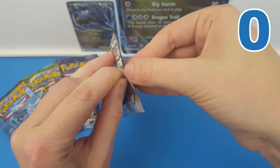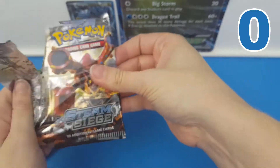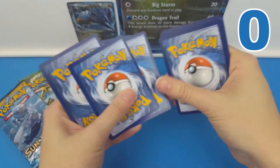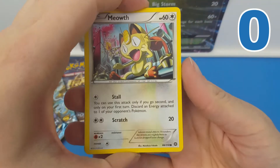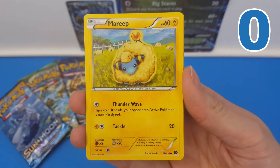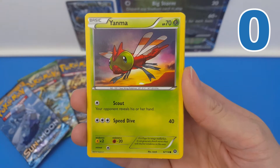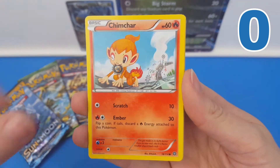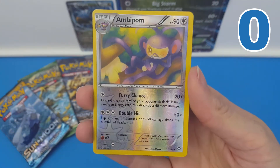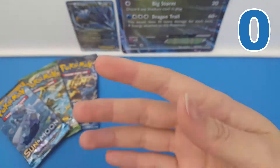So let's go with Steam Siege first. Steam Siege has been pretty good to me previously for pulls — I wonder if that's going to continue today. From the Steam Siege pack we have Meowth, Mantine, Marie — I love this card so much — Yanmega, Chimchar, Monferno, Ninarino, Pokemon Ranger, a Reverse Holo Pom, and the rare is a regular rare Gastrodon. So nothing from that first pack. Let's move on to Breakpoint.